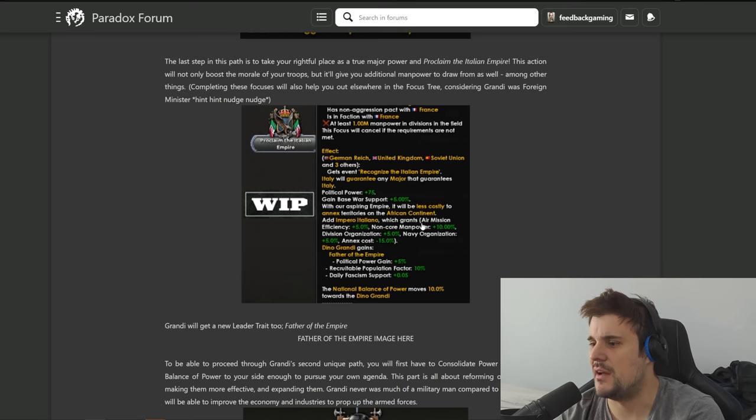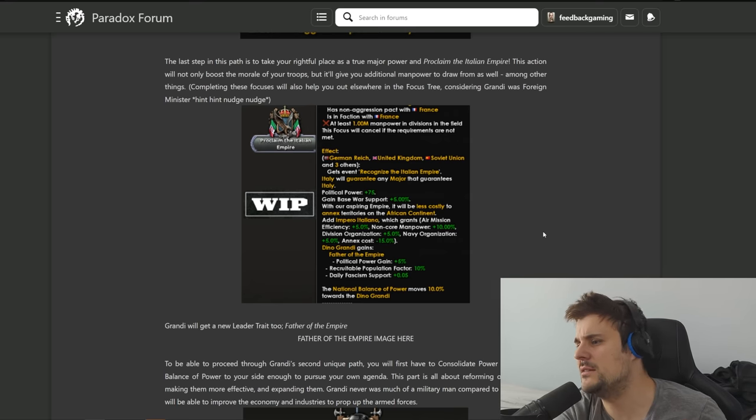These bonuses are a little bit underwhelming overall. Most of Africa is French or English and you're trying to build relationships with them - it kind of feels like it counteracts itself. Do I want to ally France and the UK or steal their colonies? It's not clear what you're meant to do.